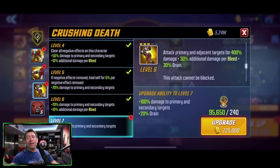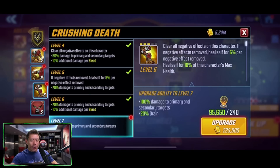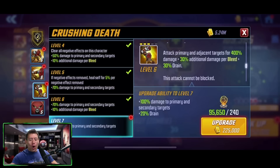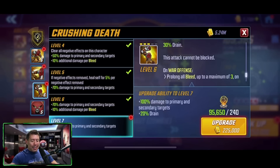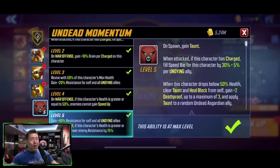The ultimate for Zombie Juggernaut is a five-turn cooldown, starting with three ability energy. Clear all negative effects on this character; if negative effects are removed, heal self by 5% per negative effect removed. Heal self for 10% of this character's max health. Spread all bleed from the primary target to all adjacent targets, attacking the primary and adjacent targets for 400% damage, 30% additional damage per bleed, plus 30% drain. This attack cannot be blocked. On War Offense, prolong all bleed up to a maximum of three on each target, and this attack is unavoidable. The T4 gives 100% damage to primary and secondary targets plus 20% drain.